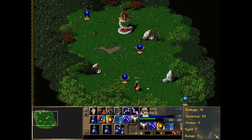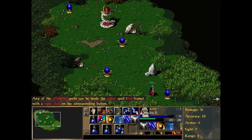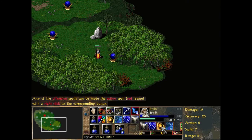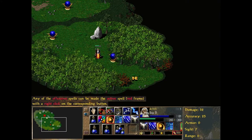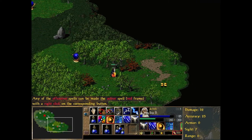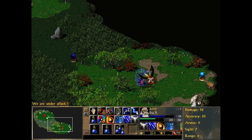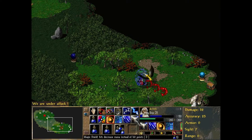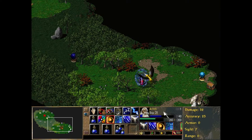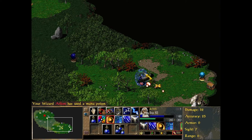Here we go with even more potions. These ones restore all of our magic. We can also make the fireball spell our default offensive spell, so let's do just that. Then let's face this griffon here. We've now activated this magic shield, which will cause us to lose mana instead of hit points when being attacked.